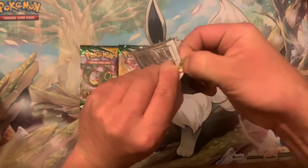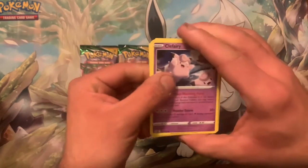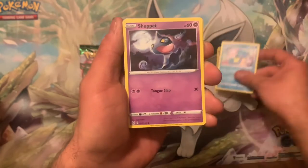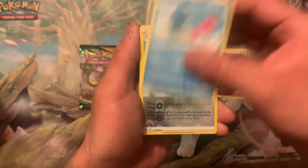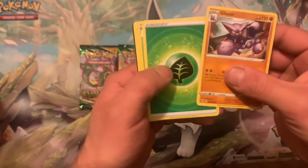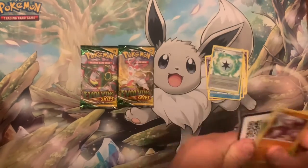Pack number two. We got a Fairy, Lickitung, Forretress, Shuppet, Shellos, Reverse Energy into a non-holo Gligar. Code card. Not great.